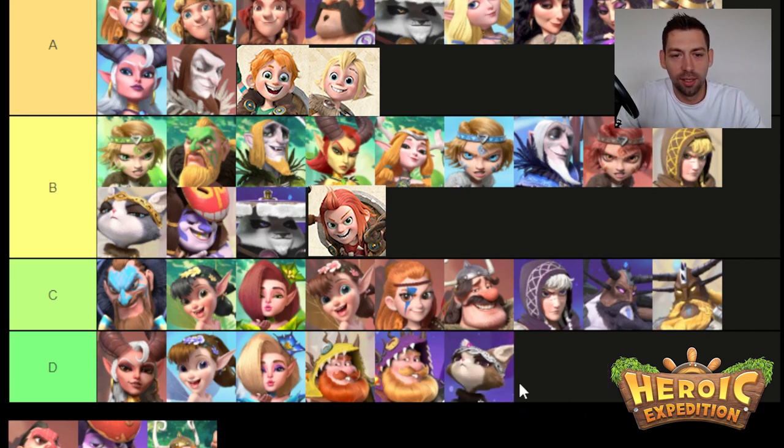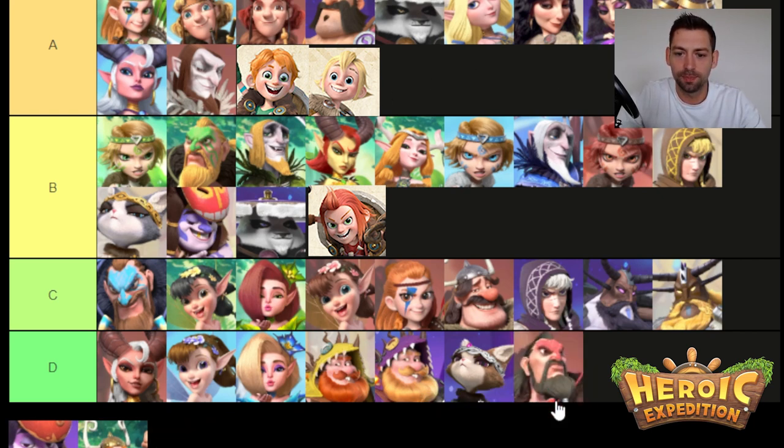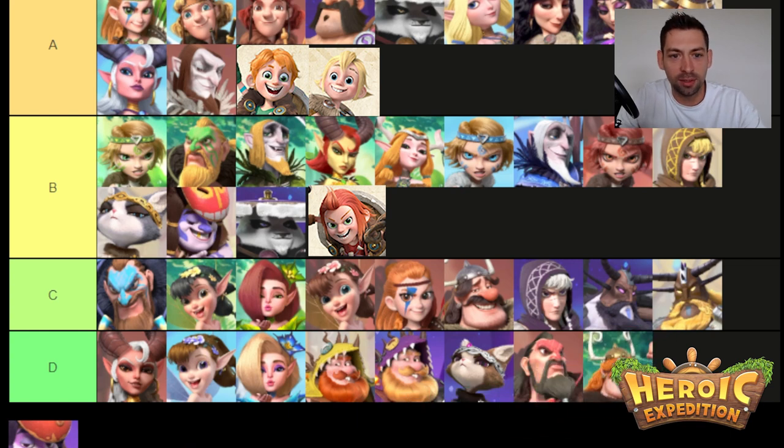That brings us to Nicole — more detrimental to your team than helpful. Her shield actually hurts — it gives her less than what she takes. She's just not viable. Don't mess with her. And Moosebell — not a viable hero. He doesn't transfer well to the late game. The burn is decent but it's a chance to burn and it's not increased by control rate. His only thing increased by control rate is the taunt — and taunt is just a terrible ability. Which is why Richard is also down here, because taunt is just a garbage ability.